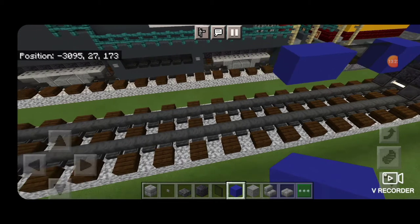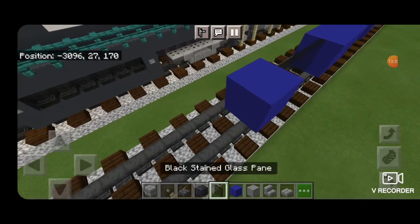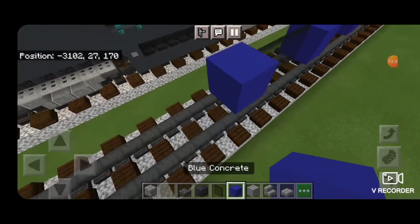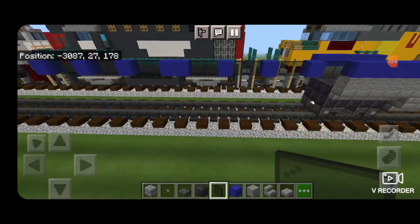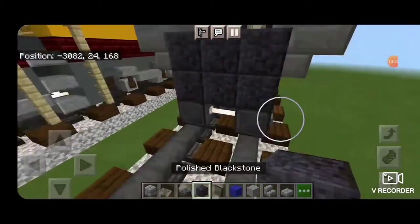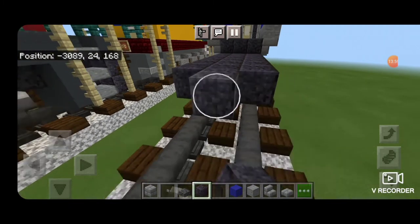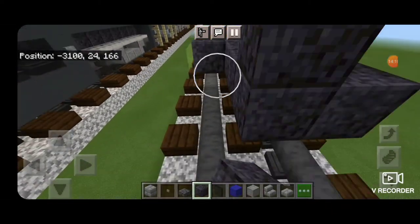Then we'll do the other side here. So we have to do another four windows: two black stained glass panes, one blue concrete, two black stained glass panes, one blue concrete, two stained glass panes, one blue concrete, two more stained glass panes. So we should have four windows on each side right now, with a block of two blue concrete marking the middle. Then we're going to come up here and fill in the middle three of this second layer and third layer with polished black stone blocks. Then we're going to bring that down until it's aligned with the end of the window section we just made.